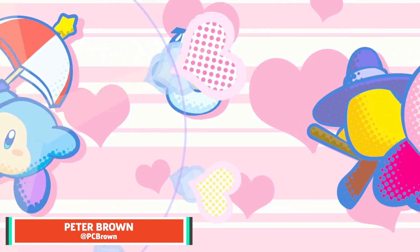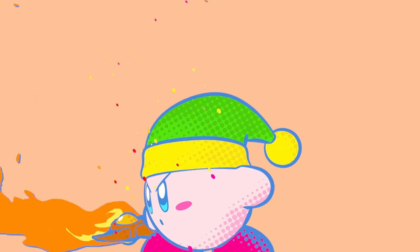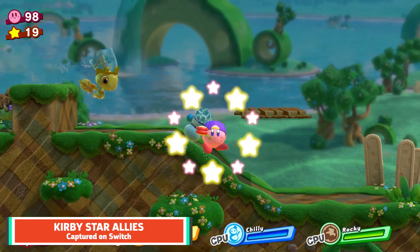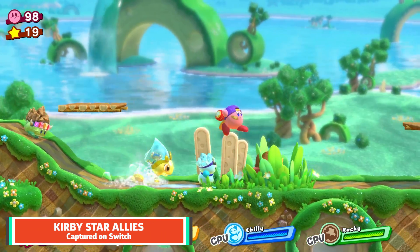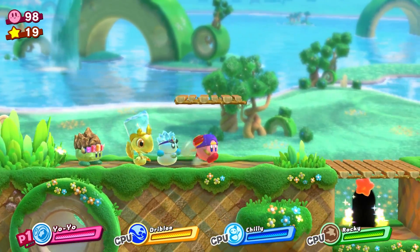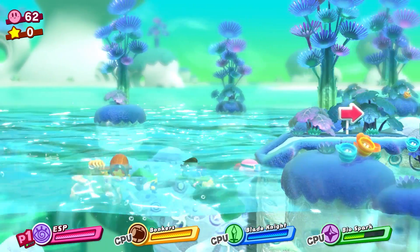Kirby games are guaranteed to have the following: candy-coated platforming levels, a cheerful pink mascot, and numerous power-ups to wield and combine. These are all key pieces of Kirby Star Allies, a mostly traditional Kirby game designed with co-op in mind, be it with three AI or player-driven cohorts. You've been able to team up in previous games like Return to Dreamland on Wii, but it's fundamental to Star Allies, and far more flexible in practice.